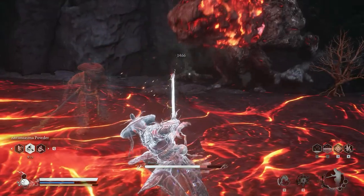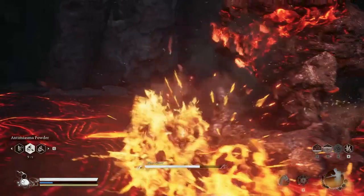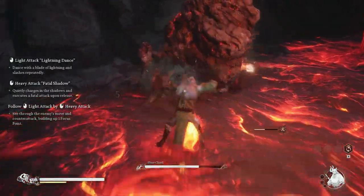Roll step to avoid getting hit. Use my Physick flask. Then after that finish him off with my transformation spell.